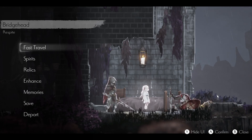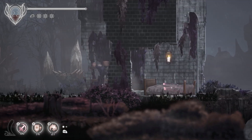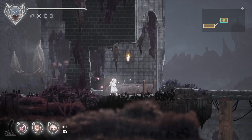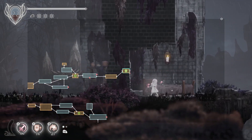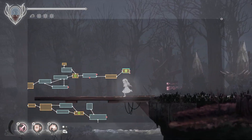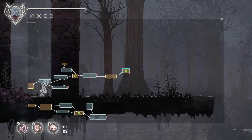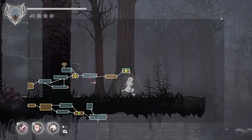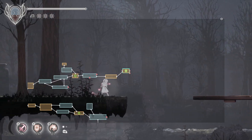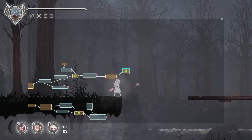Hello everybody and welcome back to Ender Lilies. In the last episode we gained our parry boy. We ended up at this nice little bed in the middle of the old village. There are a few places where we're looking to find some stuff, and there's a bit of backtracking I think I might be able to do. We're gonna start off by quickly going back through the backtracking and then continue on our path forward. Thank you guys all for watching and sticking through it.